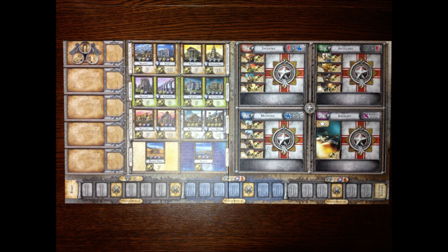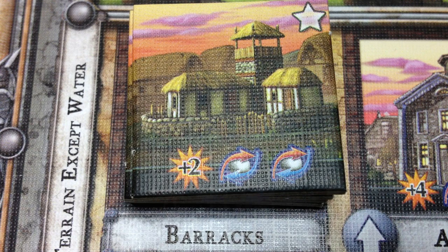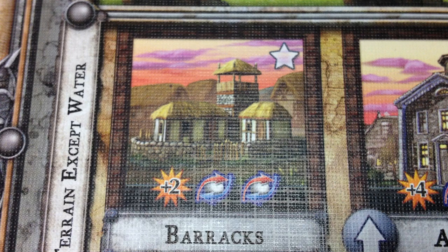In order to build things, you must pay their production cost as listed on the market board. The market board is basically just a repository for all the remaining available resources. It also has the culture track, which I'll cover in the culture video. You may only build something if it's available on the market board — if the market board has run out, that item is no longer available to build.